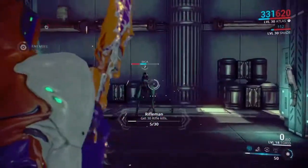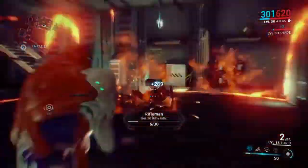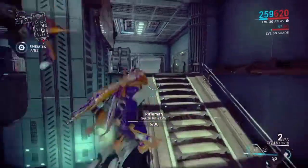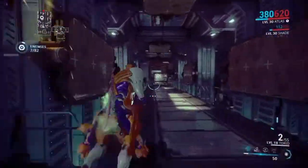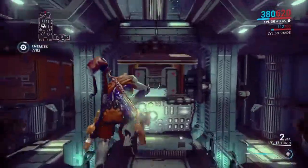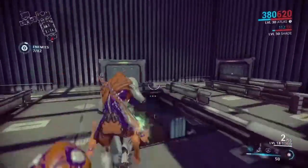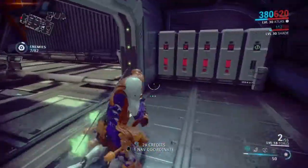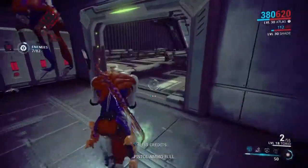I also suggest if you guys do not have Atlas, get him. In this video I show you what all of his abilities do. You can get him on the market, people farm him somehow, or you can just do the Jordas mission which gives you the blueprint, and then buy all the other parts or do whatever you need to do.